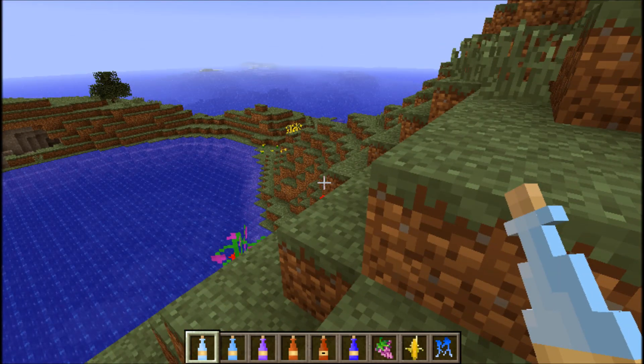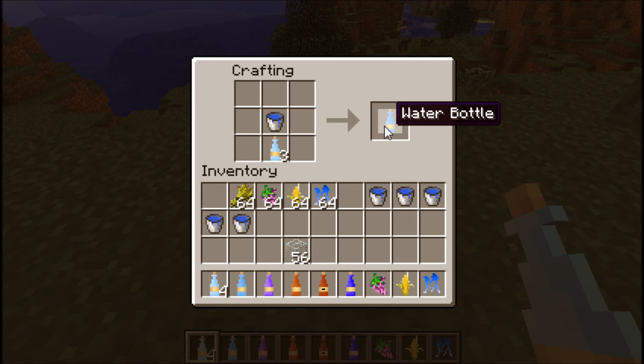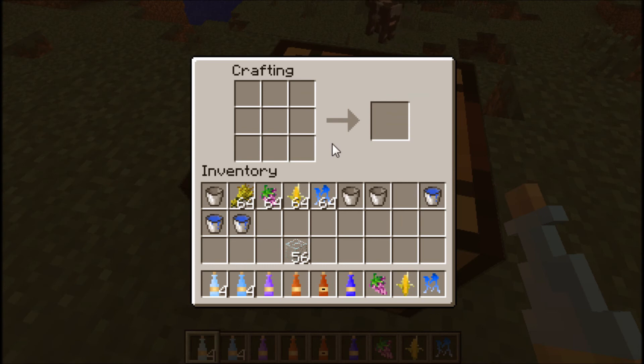So I'll show you the crafting recipes here. The first thing you're going to want to do is take glass and make the bottles — just glass in this shape — and you get the bottles. Then you're going to want to make water bottles using water buckets and the empty glass bottles.